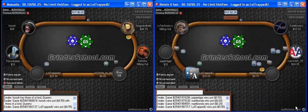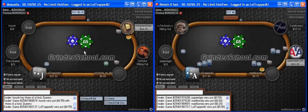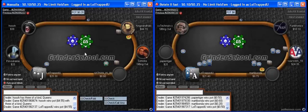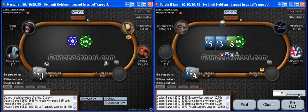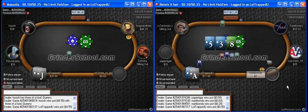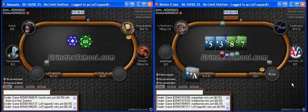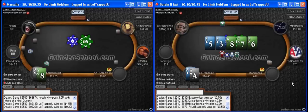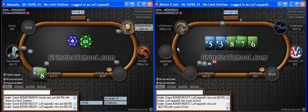Here, pretty easy squeeze spot with the rockets. This is a pretty easy bet-call. I'm going to bet like $4, maybe let him get it in pretty weak here. I expect to have the best hand 100% of the time. Ship it for a nice little pot. You can see there, we definitely want to be aggressive when we're out of position.